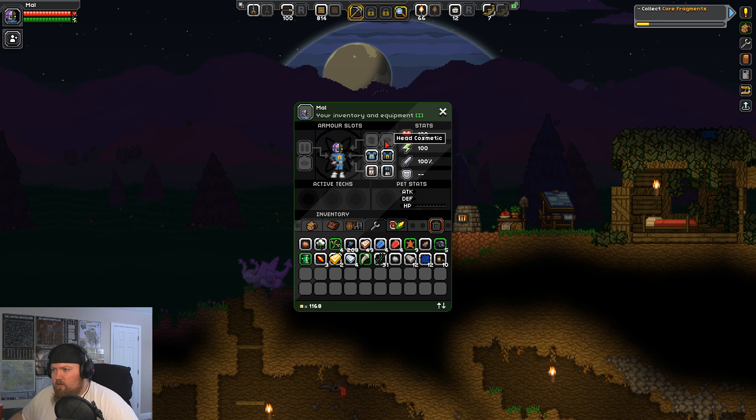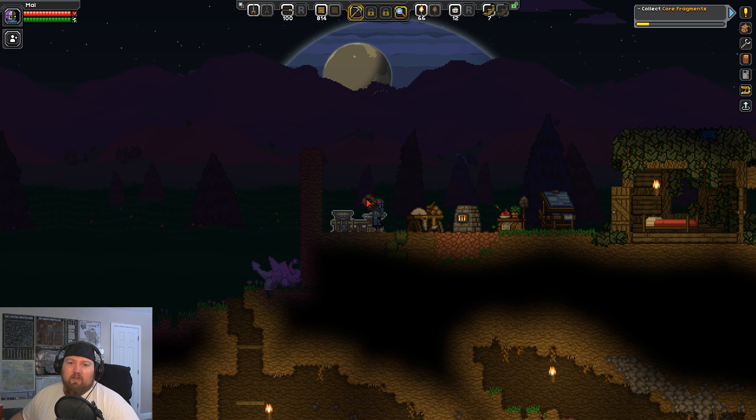One side is the cosmetic side, and this is the actual equipment — which is kind of a cool feature. I like how in this game you could have whatever set of armor you need for whatever statistics you need, and you can have an entirely different set of armor that just makes you look cool but holds no actual bearing on what your suit actually is.